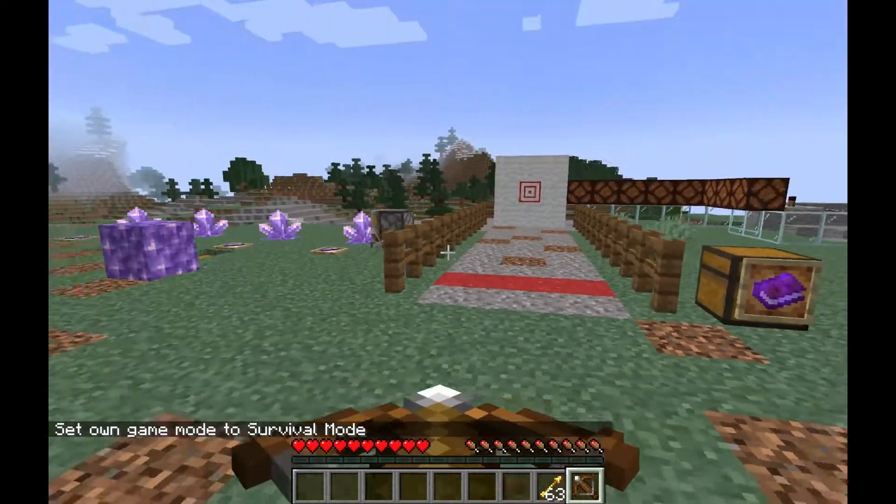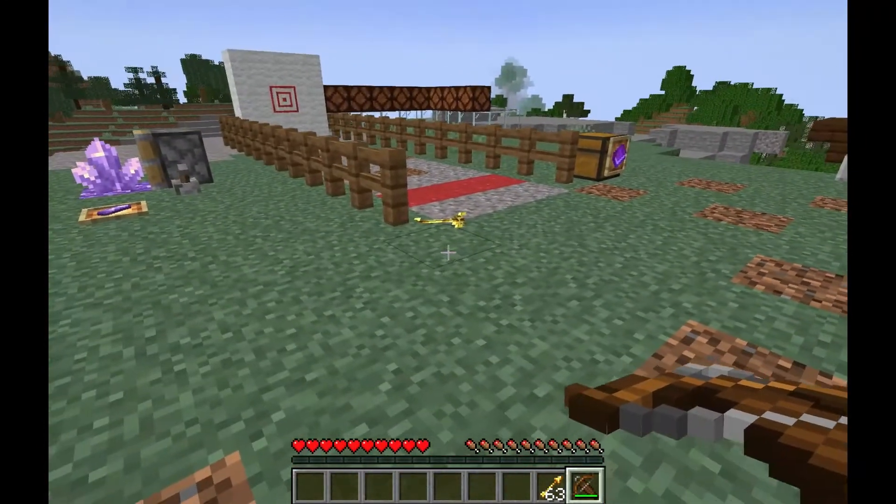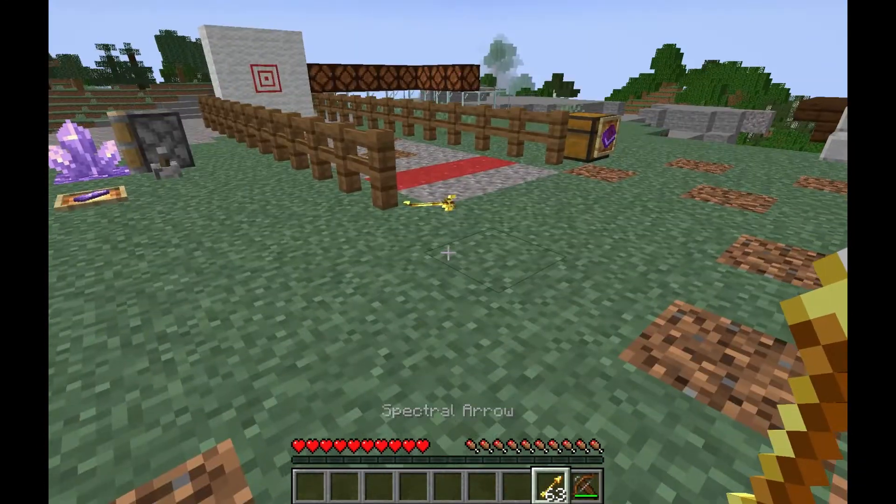If you fire a special arrow from a crossbow or a bow, it'll appear golden because it's a special arrow.